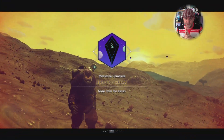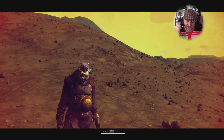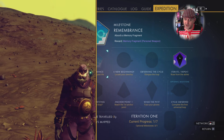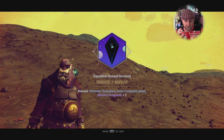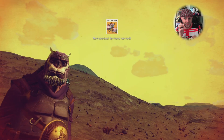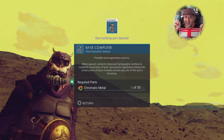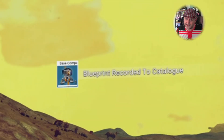There it is — the 'Iterate, Repeat: Rose from the Ashes' badge. When you pop this badge you get the blueprint for the Hermetic Seal, but more importantly you get the base computer plans. That's critical because every single time you die you lose all your installed tech, your gains slots, your nanites, your units, your progress, your milestones, your badges — everything.